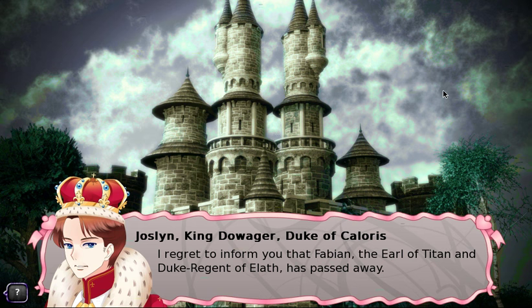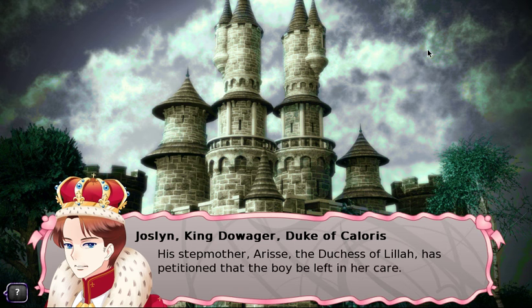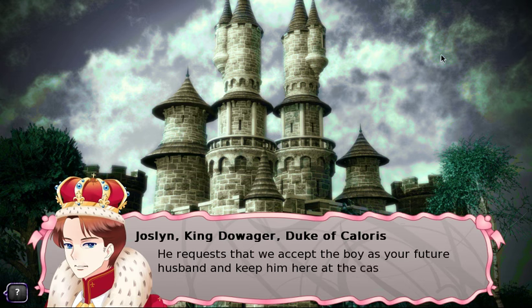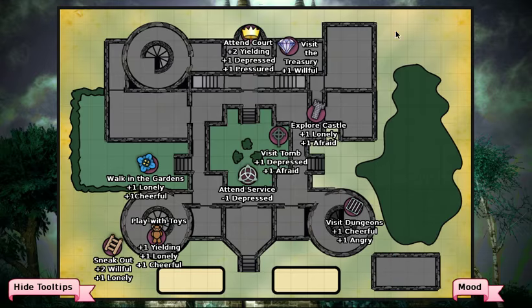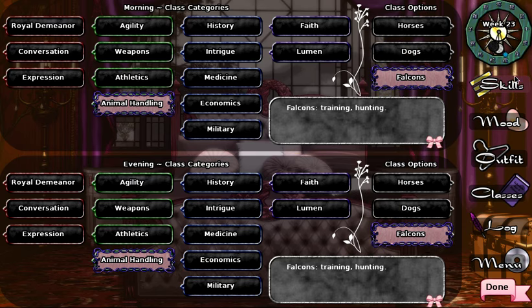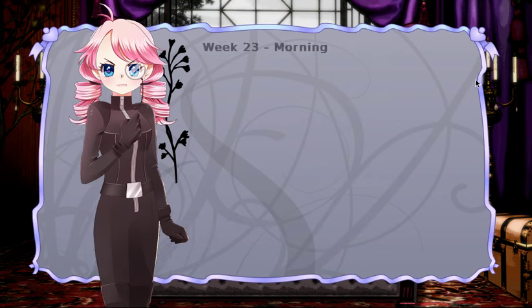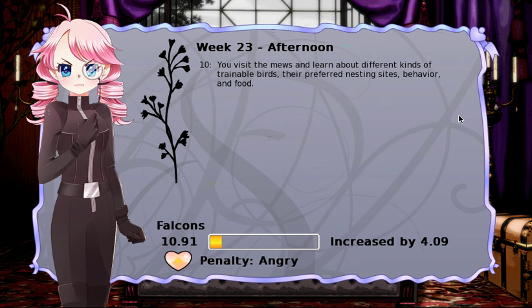We learn that Fabian, Earl of Titan and Duke Regent of Elath, has passed away. We decide to send the child left behind to his grandfather. We play with our toys. We do falcons now, but we're currently at a penalty because we're too angry to focus. We visit the mews and learn about trainable birds, their preferred nesting sites, behavior, and food.